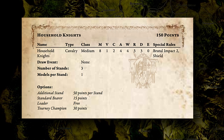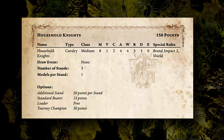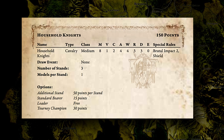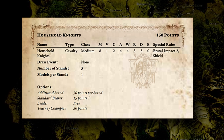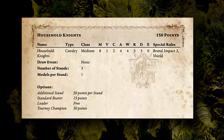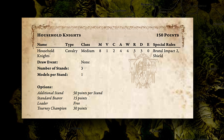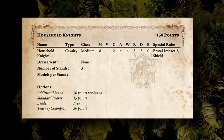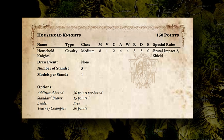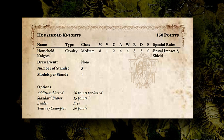For special rules, they have Brutal Impact two as well as Shield. Brutal Impact increases the likelihood that they will damage things as they make those charge moves. Shield provides them with plus one to their defense stat if they are fired at or attacked in melee from the front arc. They don't come with any base draw events. When you purchase them for 150 points, you get three stands — one knight per stand, because they are much larger models — plus all available upgrade options.